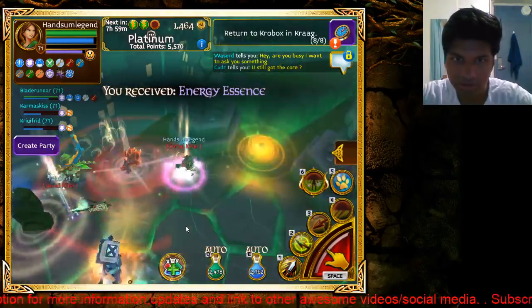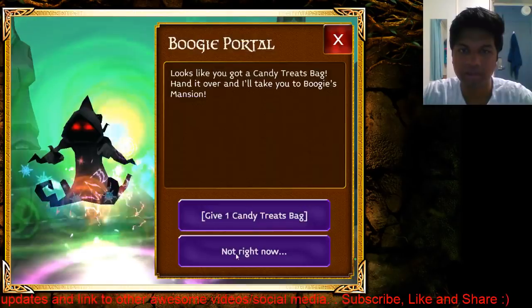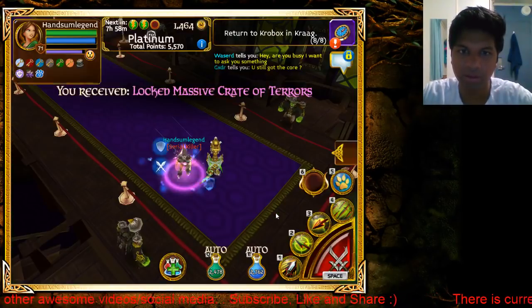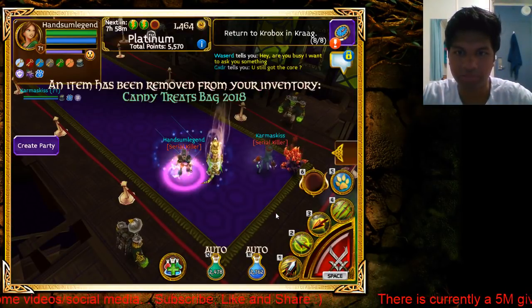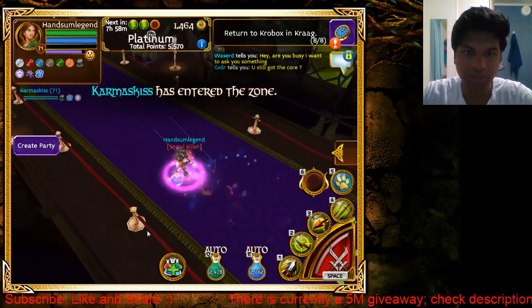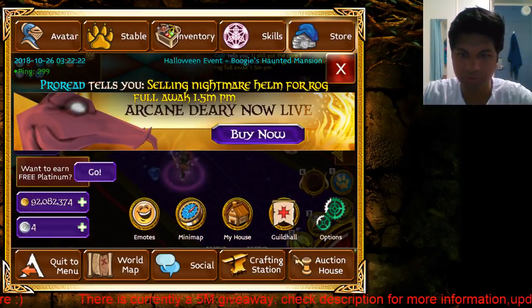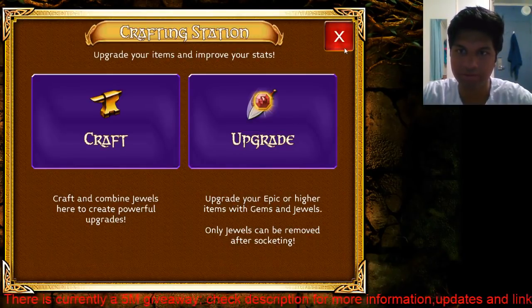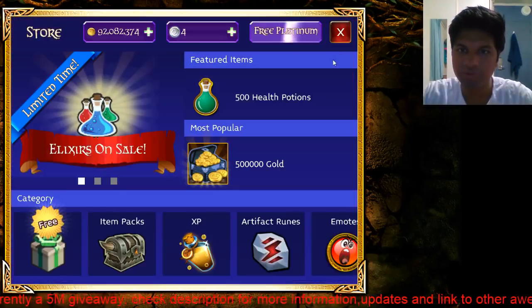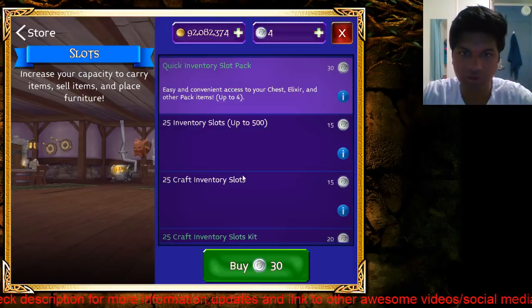The first strategy would be to buy platinum and buy it directly off the store. If we go here, go to craft, go to store, and go all the way to slots.